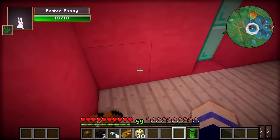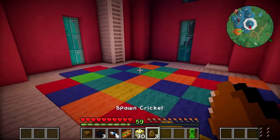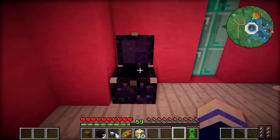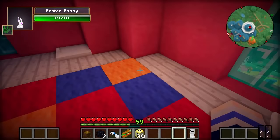So if we spawn in the Easter Bunny, he should start pooping out eggs! Look at that! What's he pooped out? Cricket eggs! What is that? Robo-Sniper! Let's put some chests down to store all these eggs in. Oh my gosh, look how big this chest is! That's gonna be plenty of storage room. You just keep pooping things out and I'll just be doing my thing.